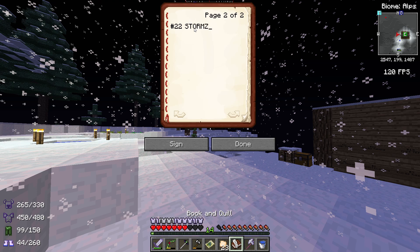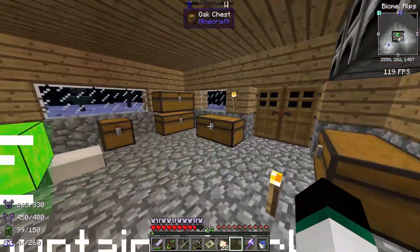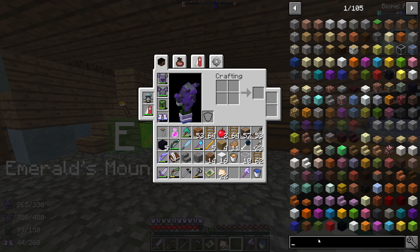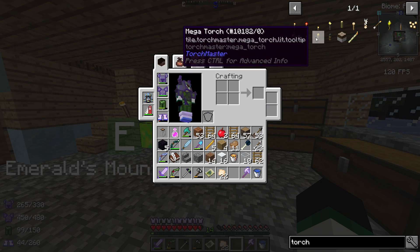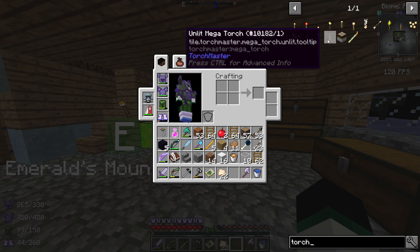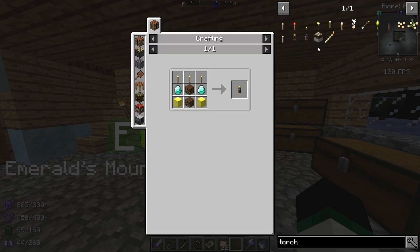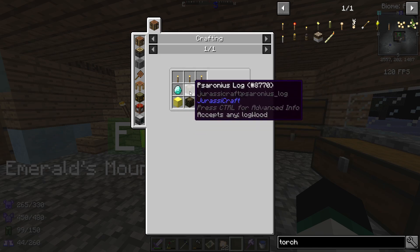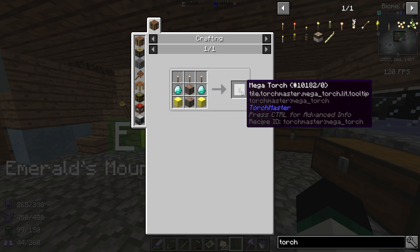In one of the previous episodes I tried to make something called a magnum torch, but I didn't have the mod installed. I've now installed a mod — it's not the same mod but it does the same thing. It basically adds torches that light the area around for a good while and also stop mobs from spawning. How hard is it to make? Two blocks of gold, two logs, three torches, and two diamonds — that's not that expensive at all.